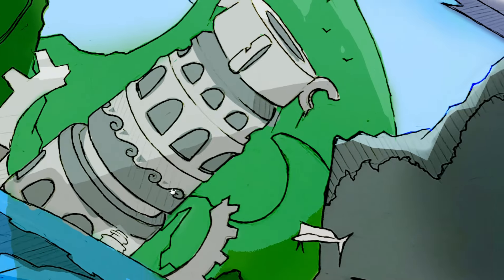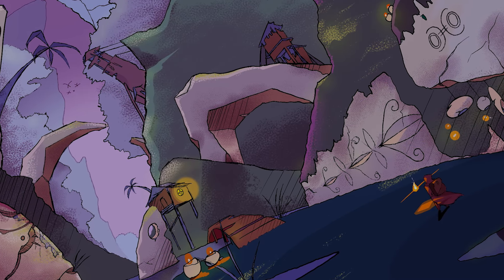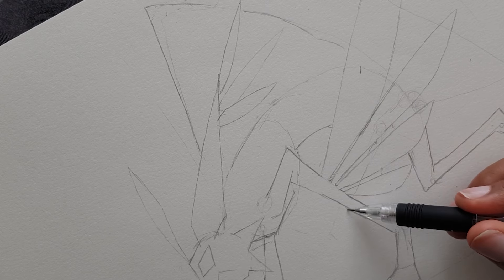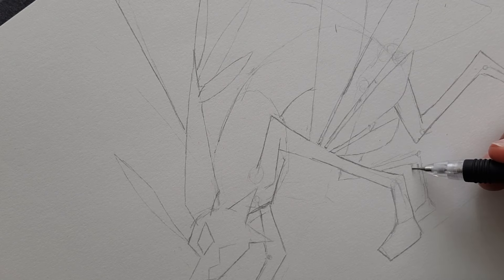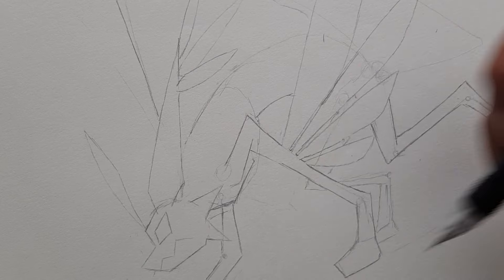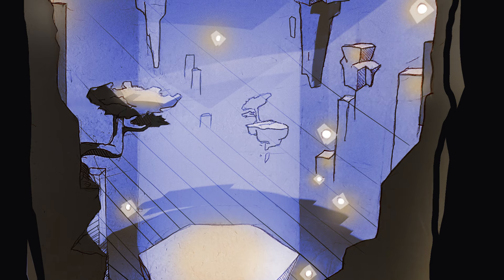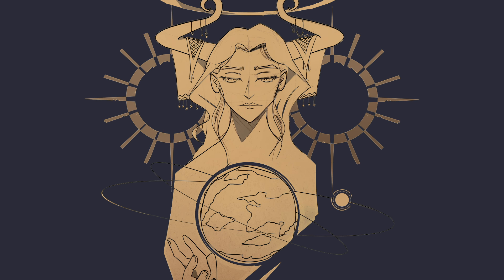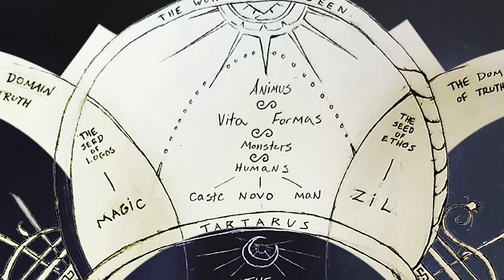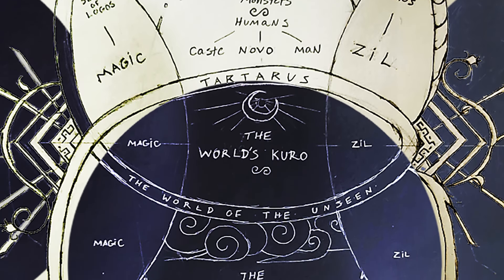For this final segment, I want to talk about the design inspiration for this environment and my world in general within the universe of Animus. I created Animus as a world that's an allegory to the human soul, and because of this, it contains many allegories to the human condition in my world's cultural histories, naming conventions, and its spiritual connection to higher powers.